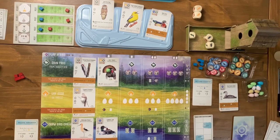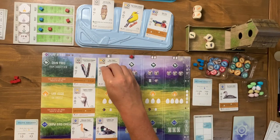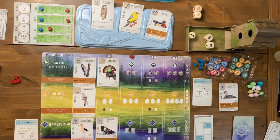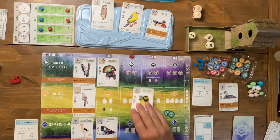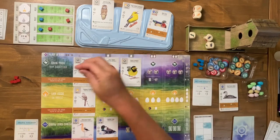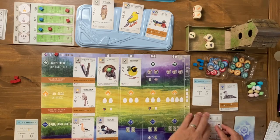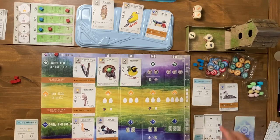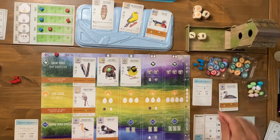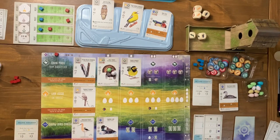I want to maximize my points now. I play a bird, paying food to place it on my board. The automa does exactly what I needed — he takes a rat from the food supply and I get to activate my power, placing an egg on one of my birds. I need to make sure the automa takes all the dice as required by the card rules — and yes, he does take all of them, which lets me re-roll.